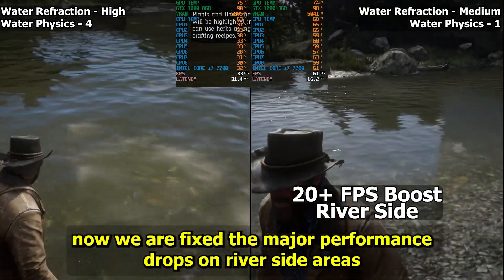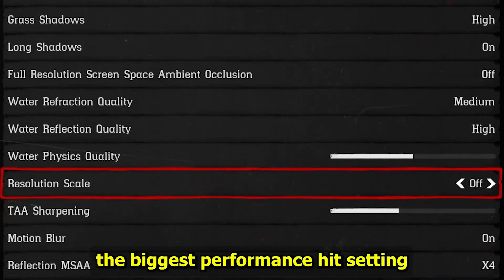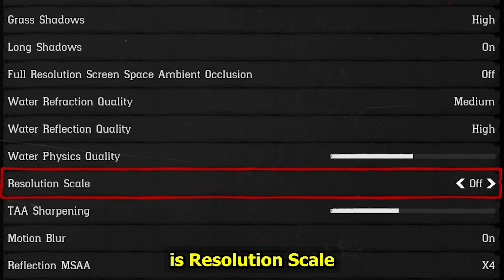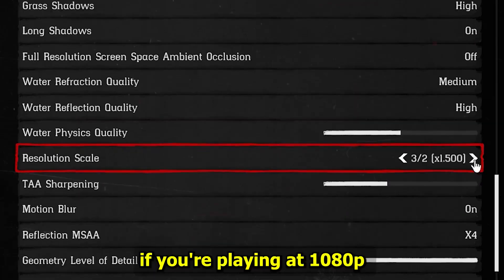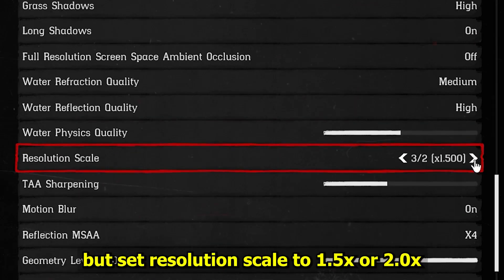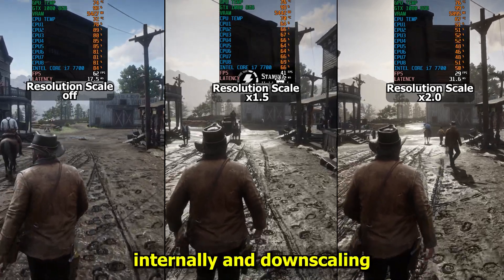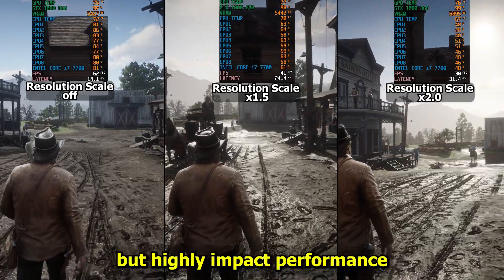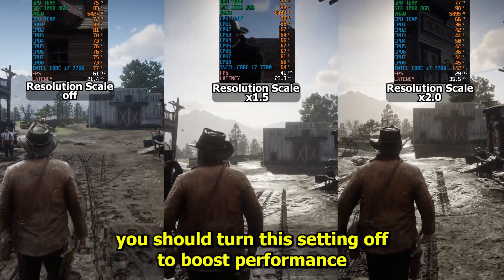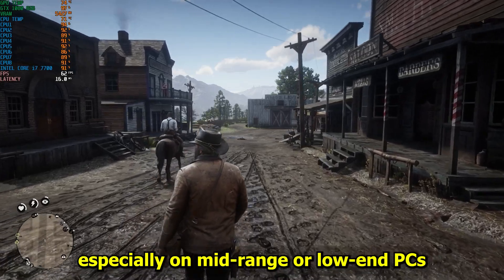Now we've fixed the major performance drops in riverside areas. Finally, the biggest performance hit setting is resolution scale. This controls your internal rendering resolution. For example, if you're playing at 1080p but set resolution scale to 1.5x or 2.0x, it's rendering the game at 4K or 8K internally and downscaling — it looks sharper and smoother but highly impacts performance. You should turn this setting off to boost performance, especially on mid-range or low-end PCs.